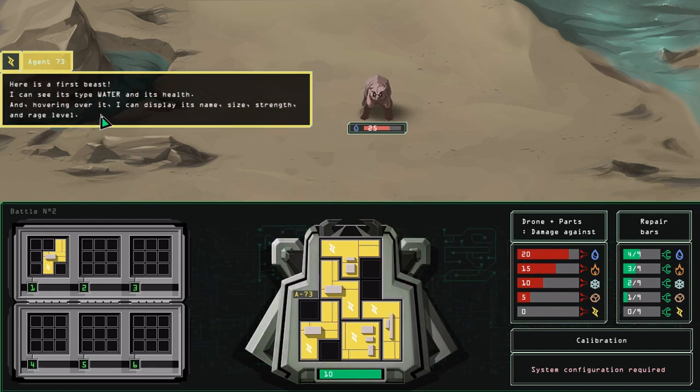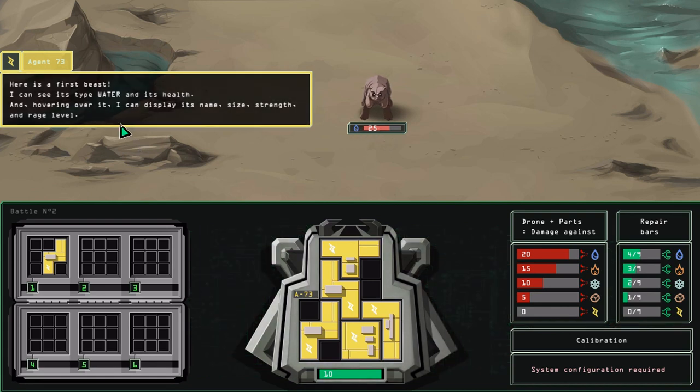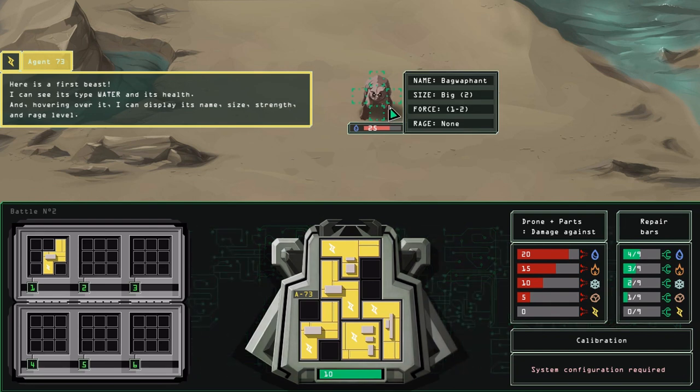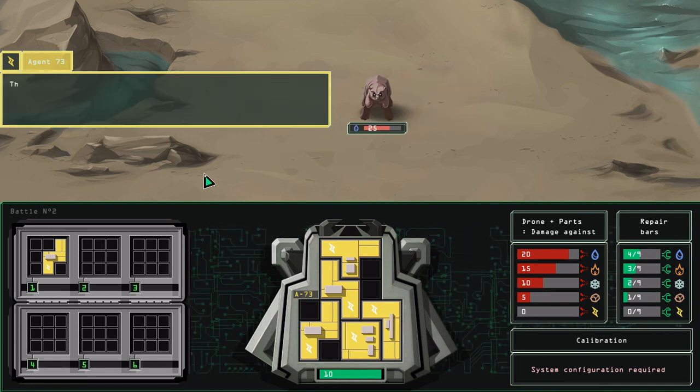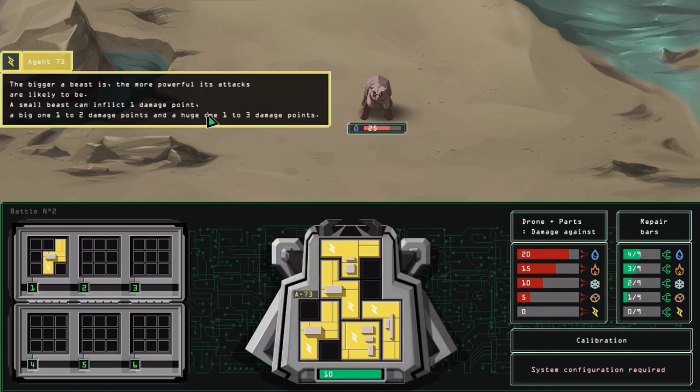I can see its type water and its health. Hovering over it, I can display its name, size, strength, and rage level. None rage. Force 1 to 2. Big 2. Bagwab fence - it's a Bagwab fence, I like that. The bigger a beast is, the more powerful its attacks are likely to be. A small beast can inflict 1 damage point. A big one, 1 to 2. And a huge one, 1 to 3 points of damage.